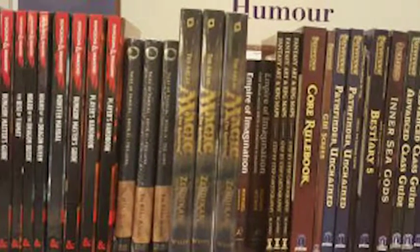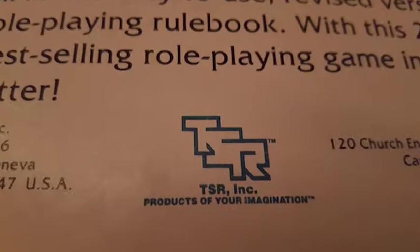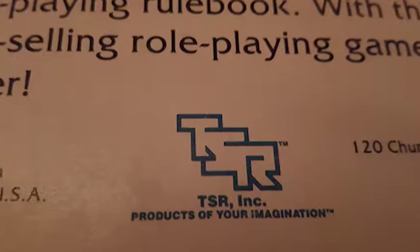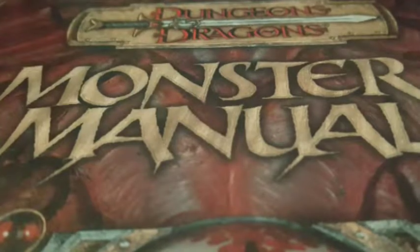It's important that the books you use are all from the same edition. There have been six major editions of Dungeons and Dragons, and their rules vary widely and can't be used interchangeably. You only need one copy of each of the core books per party to start.